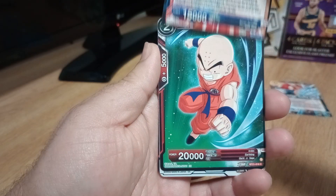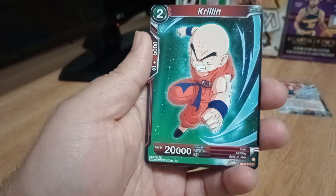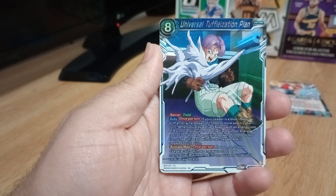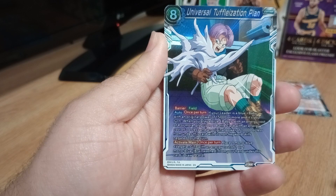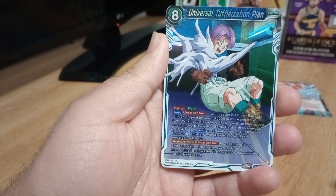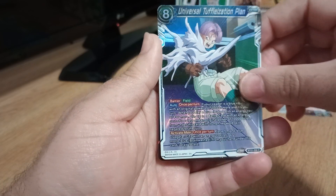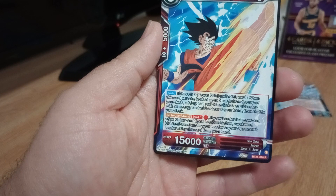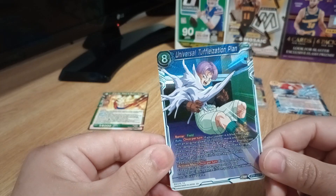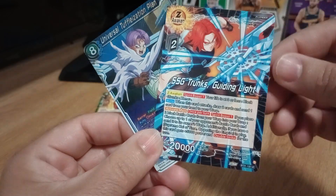And I think we might have... behind this one should be our shiny card. A common Krillin card. This looks different. We have the Universal Tough Fleas Toughization Plan with Trunks — I guess that's when they get taken over. And in the back we have the Rare of Son Goku, Daily Training. I like this holo. This Awakened was pretty sweet, I just like the look of it.